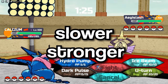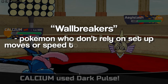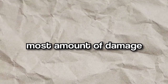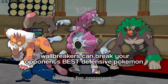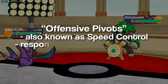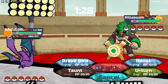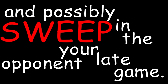Speaking of slower and stronger Pokemon, there are also wall breakers. Wall breakers are Pokemon that don't need to set up or have the highest speed stat to perform well — they are responsible for dealing the most damage possible and can even break your opponent's best defensive Pokemon. Lastly, we have offensive pivots or speed control, who swap in and out with ease like defensive pivots but are intended to apply pressure, pivoting in frequently to threaten revenge kills or force switches, and possibly sweep your opponent in the late game.